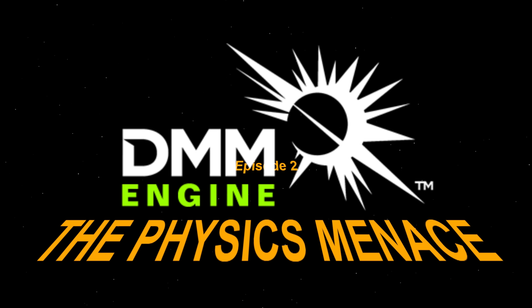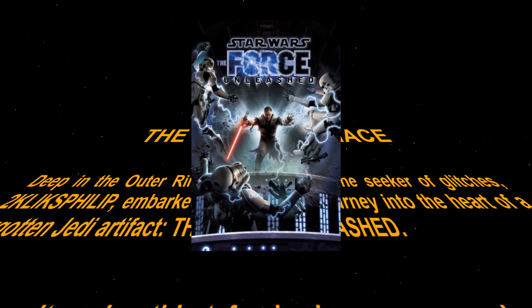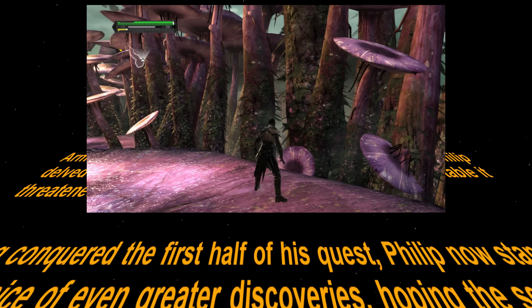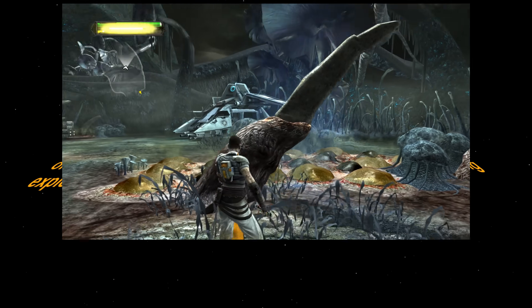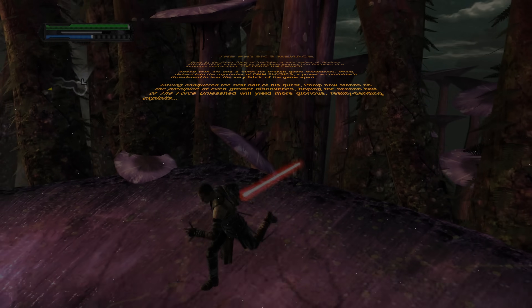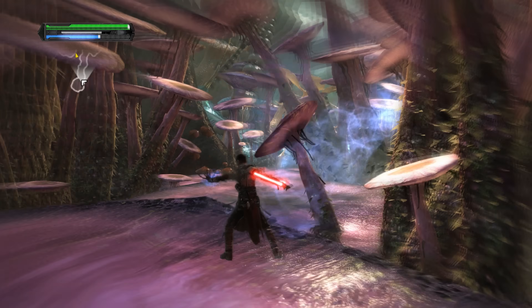A long time ago in a galaxy far, far away, there was some awesome physics tech crammed into some rather sub-par Star Wars games. These are the only games to have ever featured DMM — Digital Molecular Matter — a cool way of joining hundreds of tiny physics objects together so they can naturally bend and break convincingly. I covered that in my first video, so for this one let's dive into the cool examples. We'll start with level 4.